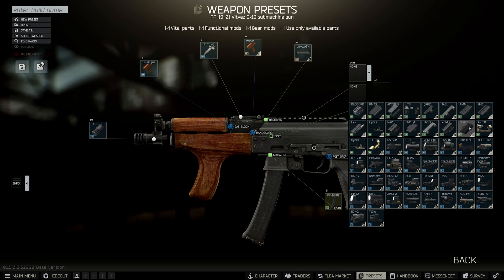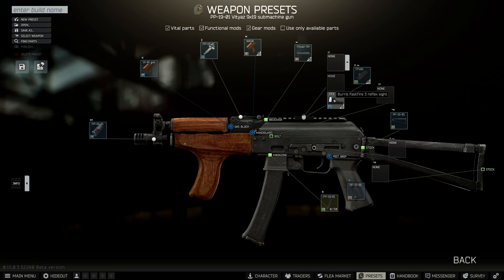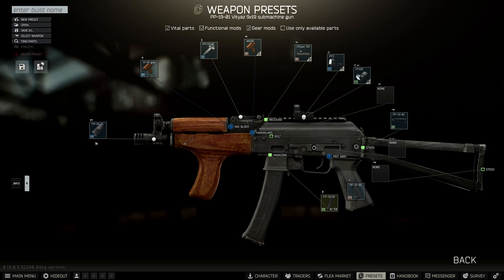From there, for our scope we want the FFWB — that's the base — and then we get the FF3, which is the FastFire 3 reflex sight. And that is it. Obviously you can change so much more on this gun, but this gun honestly slaps.